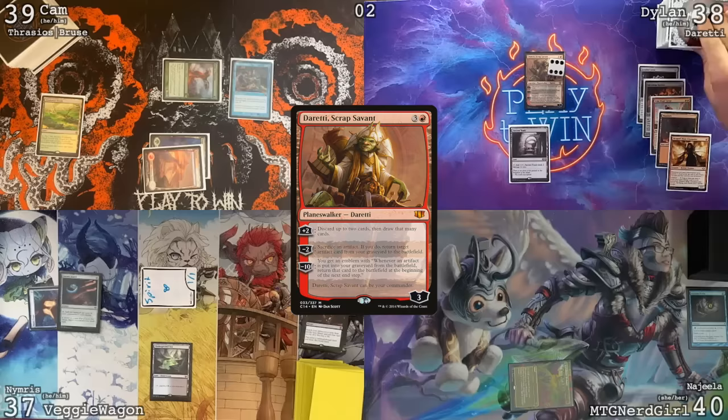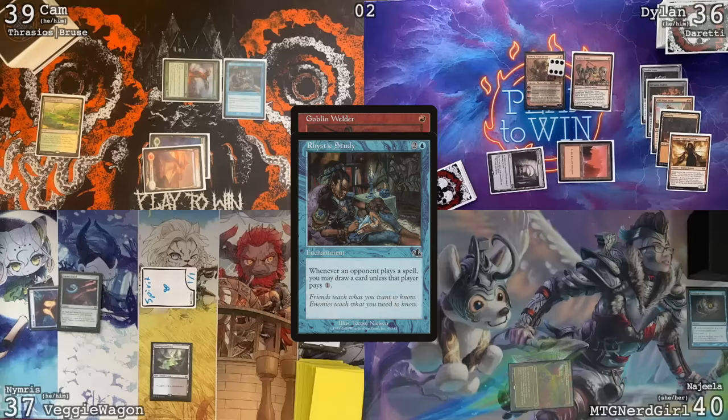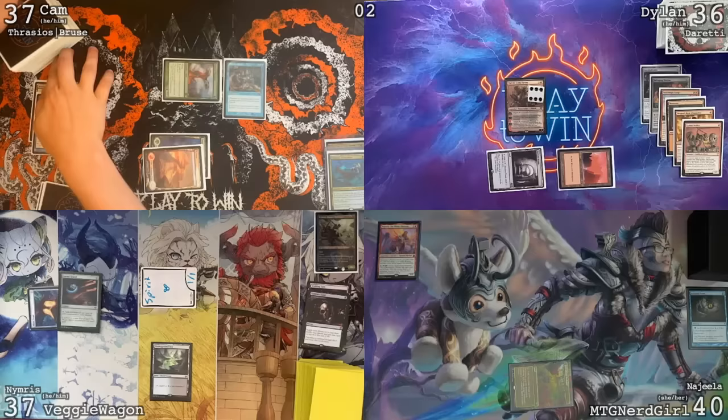Upkeep, draw a card. I will plus Duretti — discard Mountain and Dragon's Rage Channeler and draw two. Mountain for turn. Goblin Welder — and I'll pay two life with Ancient Tomb, going down to 36, to help pay for the Rhystic Study. I'm going to Mental Misstep back. That's it for me, I passed my turn — I must have just drawn that Mental Misstep because I don't know why I wouldn't have used it on a Vampiric Tutor. Goblin Welder is still a very juicy target.